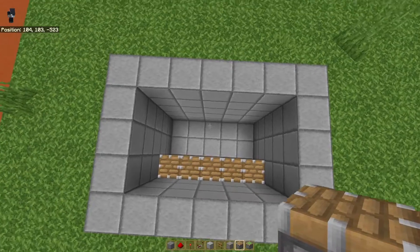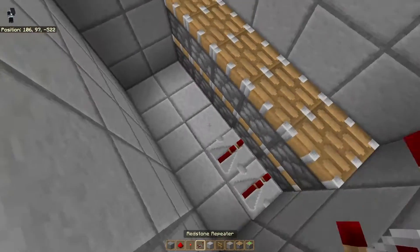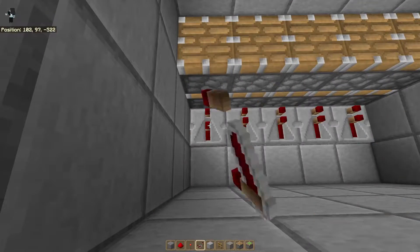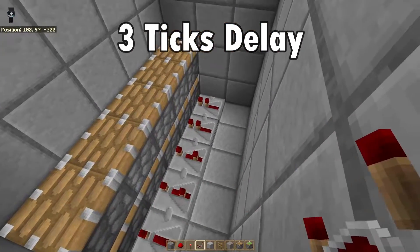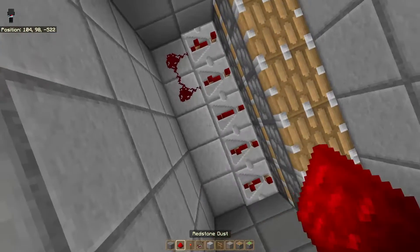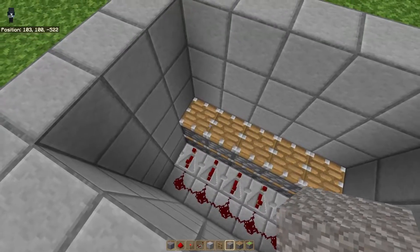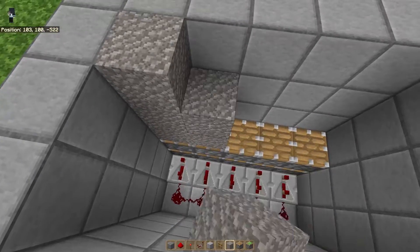Now that we have our pistons down, turn around and go ahead and place a redstone repeater in the back of each sticky piston. Now place that redstone repeater on three ticks delay, which is hitting it twice with the right click button. Now behind there, we want to put redstone dust right along the back of those repeaters.